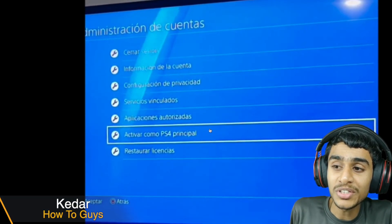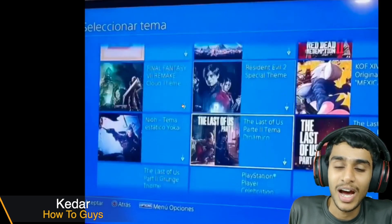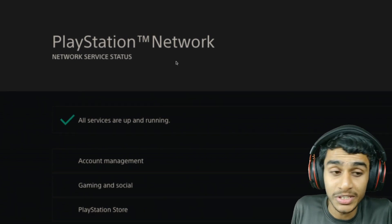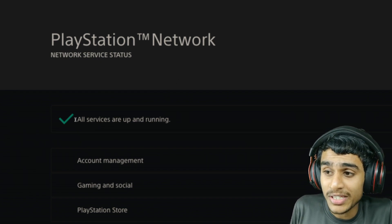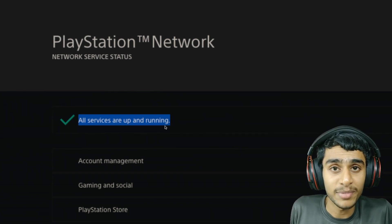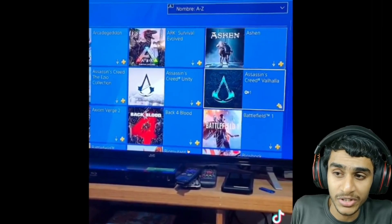Today in this video I'll be showing you how to fix the NP-34958-9 error. I was quite shocked looking at how easy the fix was. First thing you should check: is the PlayStation Network service active? If the PSN servers are down, you can't do anything. But if all services for the PlayStation are working with no problems, then it could be your PS4 console or your network connection.